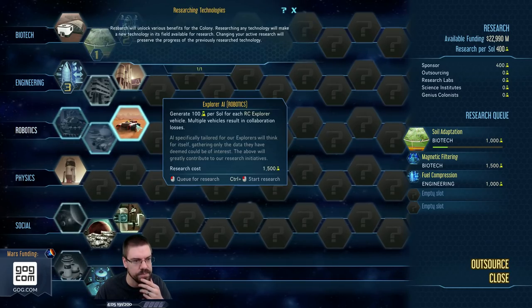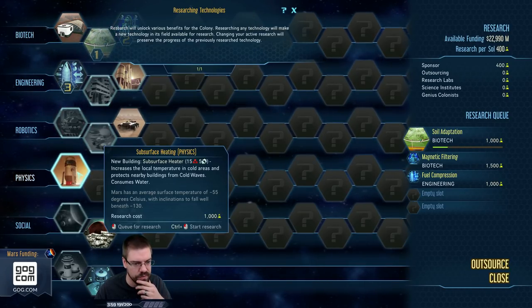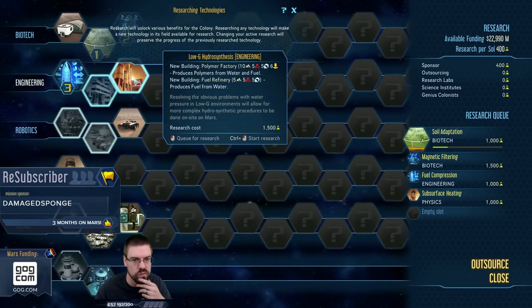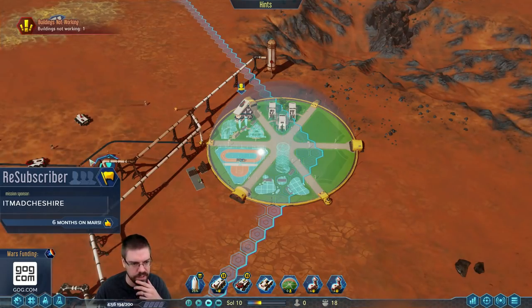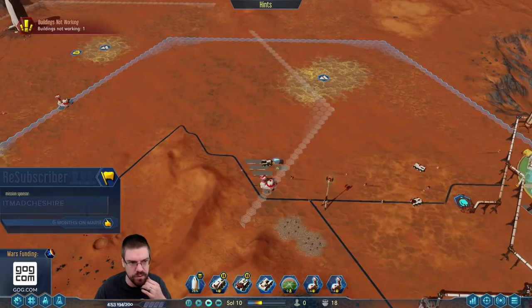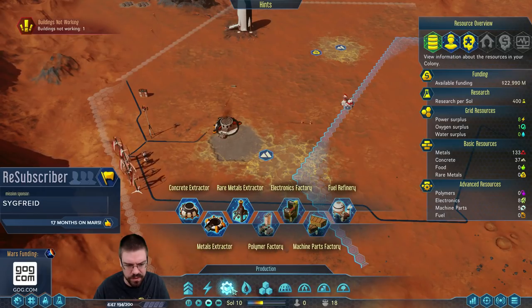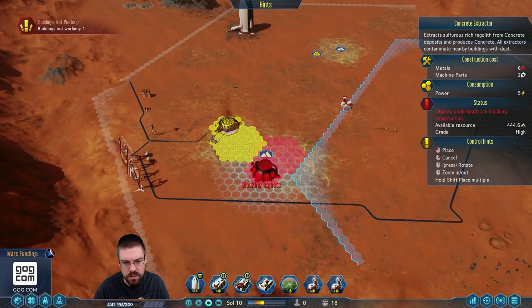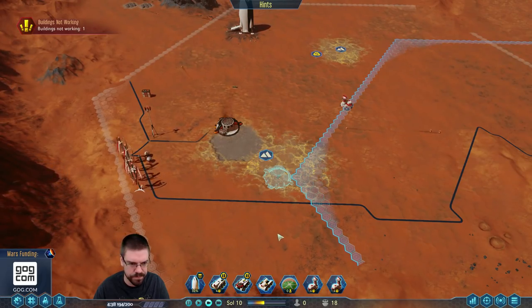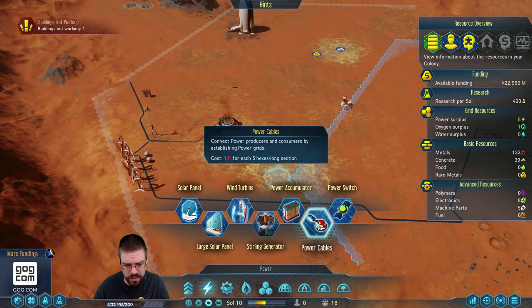Let's see — we're actually researching farms right now, great. Polymer factory and fuel refinery — we got prefabs coming out, that'll be great. Rocket's already a quarter here — beautiful. Let's go ahead and get our second concrete factory going. I don't really see any reason not to, and we're kind of always running low on concrete.